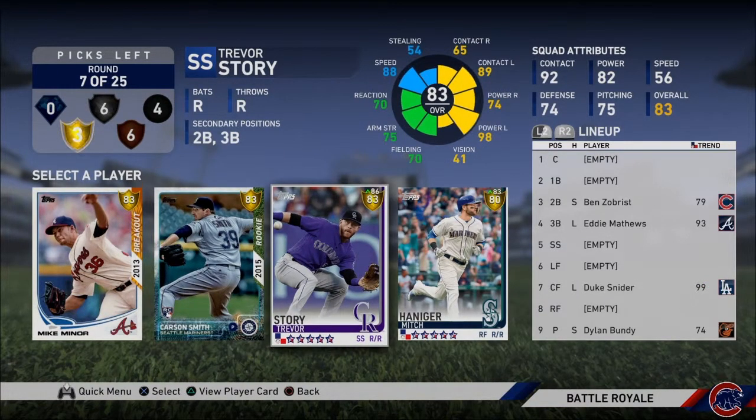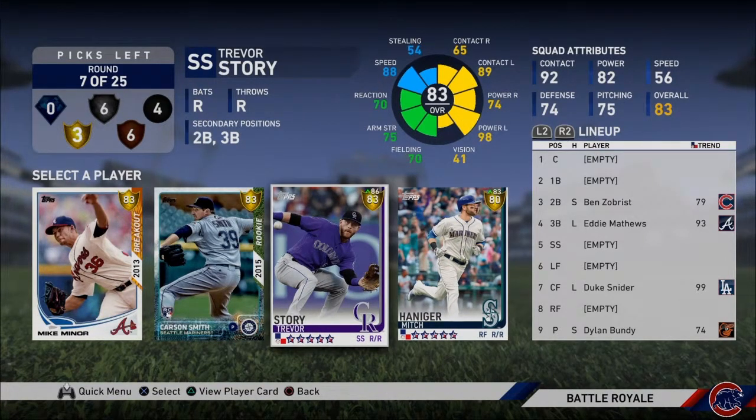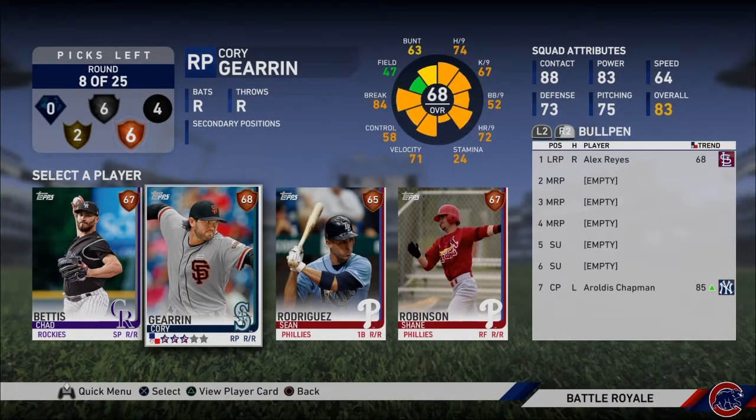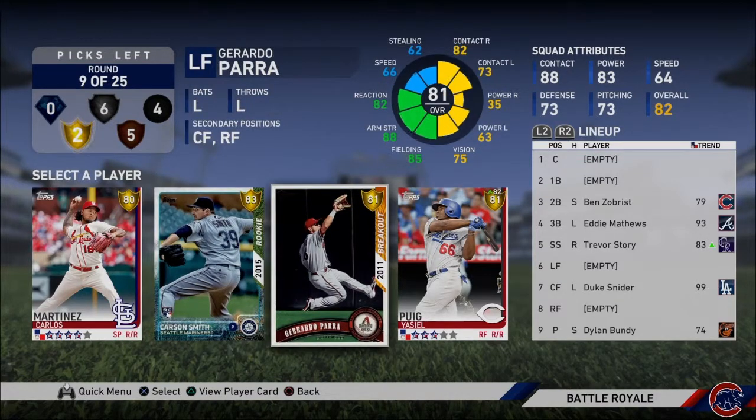This round we'll go with — I kind of want to go with Hanager with the increased vision, but we'll go with Story. The biggest thing for me when I look at a card is honestly vision. Of course I want power and I want contact, but the tiebreaker for me is gonna be vision.